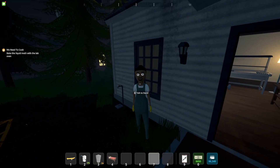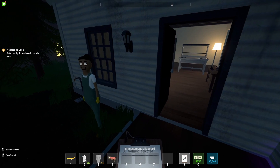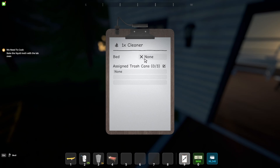What's up everybody, today I'm going to show you how to set up and use your cleaner. The first thing you want to do is pull up your clipboard by pressing 9, then go up to him and press E to manage him.